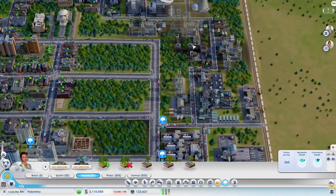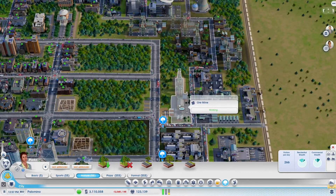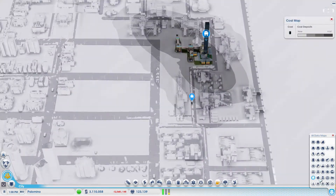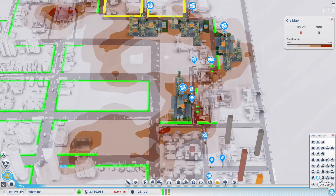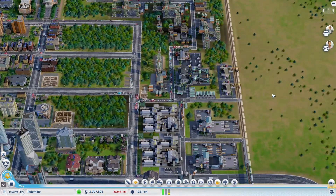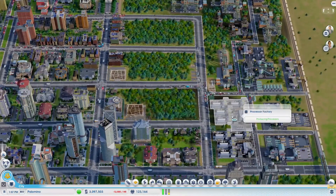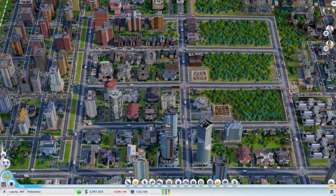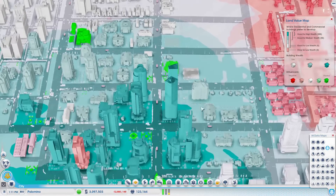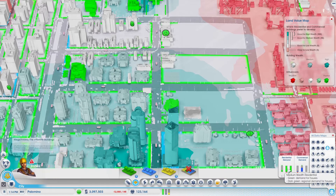Now that we have this cleared up, we still have the iron mine right here with some ore left, so let's keep it going. But we're going to have to redo this whole area. Let's look at the land values — this is all going to be low land value, for which we do not have a real need.